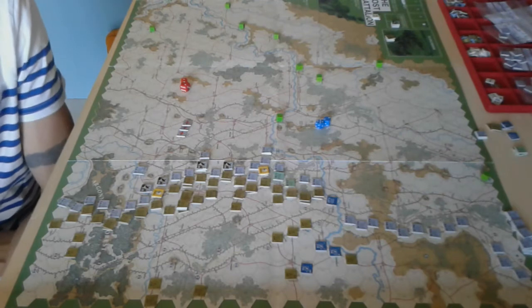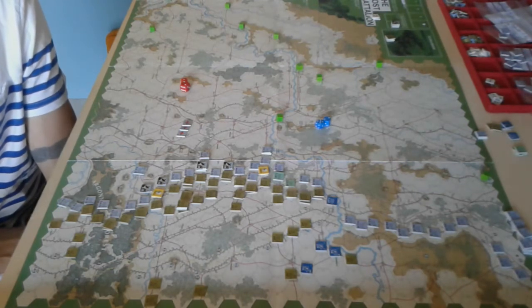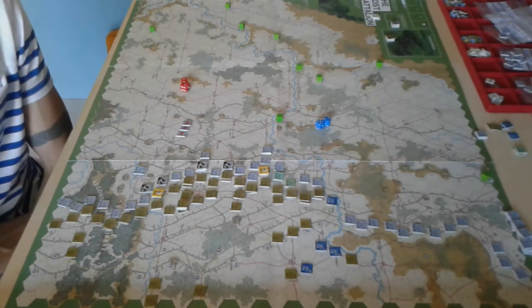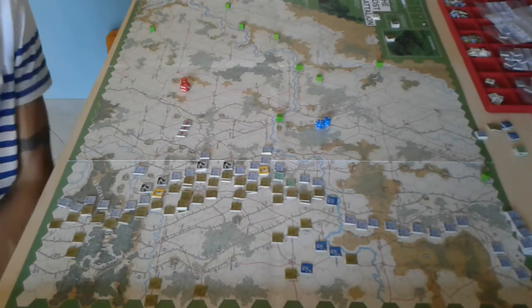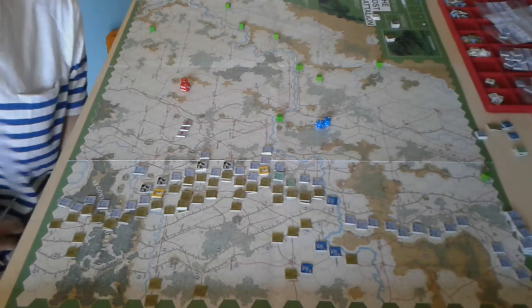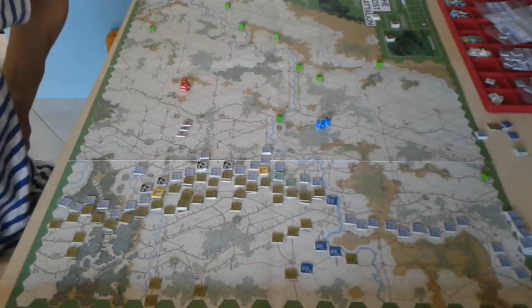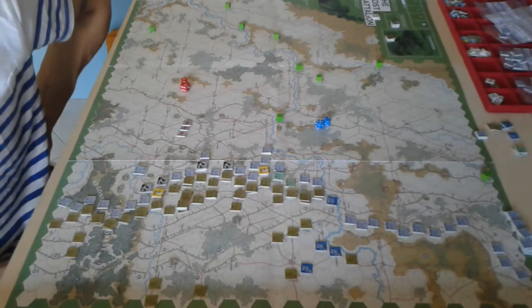That is the mutual reinforcement and replacement phase. Then we move on to the player turn. This game plays very quickly because there are only three main parts: that phase, the American player turn, and the German player turn. Each player turn has a movement phase and then a combat phase, and the Americans also have an artillery movement phase where any artillery that didn't fire can move up. It's 18 turns long, but each turn resolves quickly.